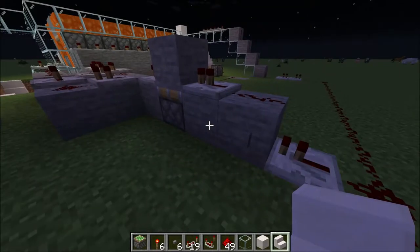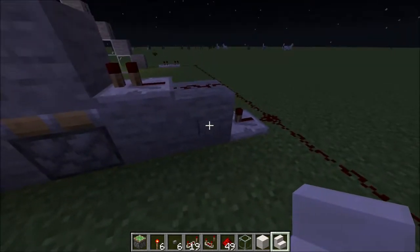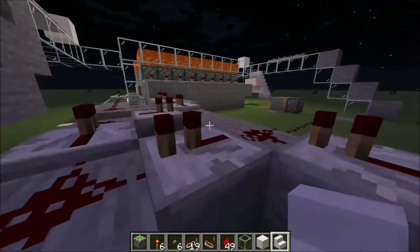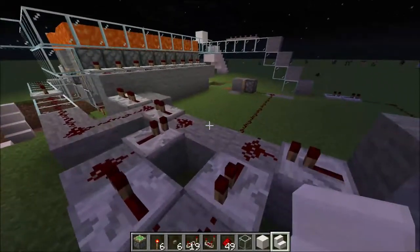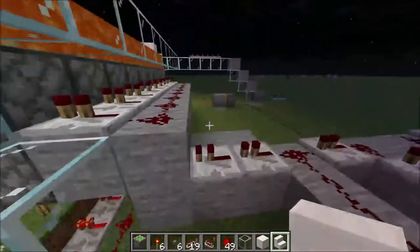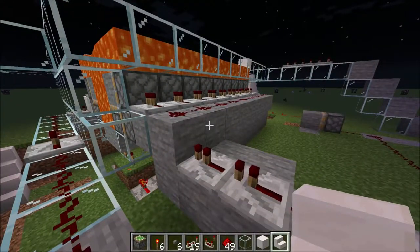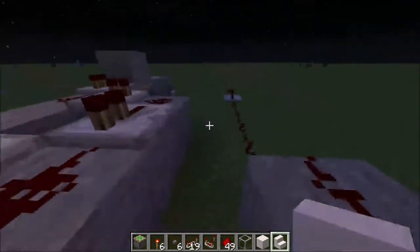Ok, here's a little lava door bridge and I made it pretty simple. Basically you have a pulse gate right here that pulls current to every single one of those pistons, so that they update too fast to pull back the block when they are pushing.